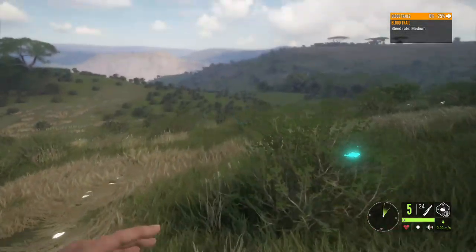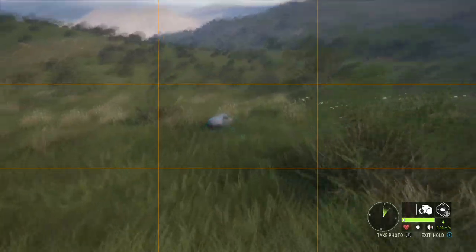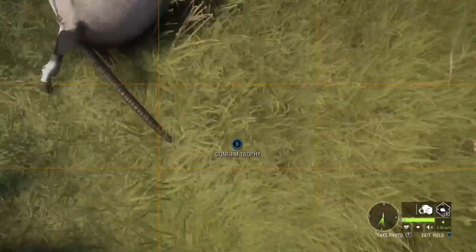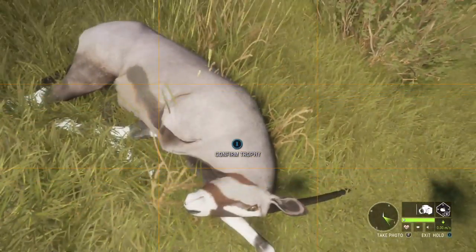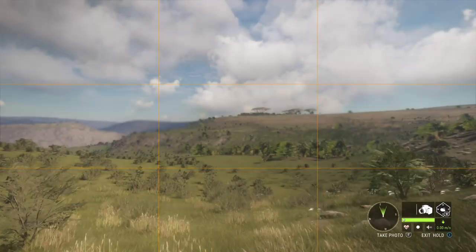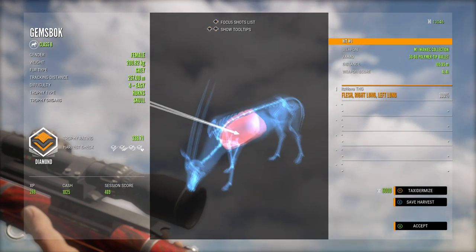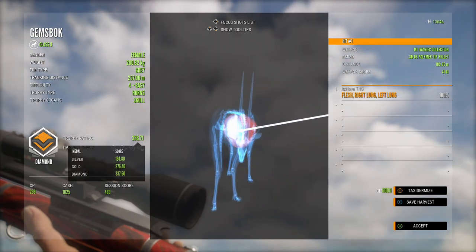Yep, down here — here she is. I'm just going to take a picture just in case, but let's take a look at how big these horns are. They're in the ground. That looks pretty big. Oh my — all right, let's get this off and confirm it. Oh my gosh guys, we have a diamond gemsbok right here — 338 — just barely cut it on the mark!